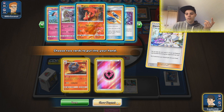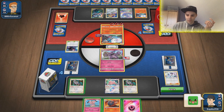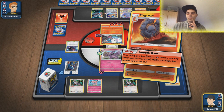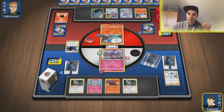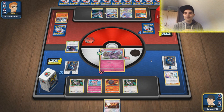Macargo and Snubbull come out. We use Smooth Over to put a Custom Catcher on top as our draw card. All Out! We need to find Lucky Egg and abuse Acrobike with Smooth Over — we don't need to rely solely on Primate Wisdom. We use Custom Catcher for draw, pulling two Energy Spinners. Energy Spinner gets us energy. Acrobike as well. Evolution Incense is a nice card. We can get back Ordinary Rod later with Diantha, so we use Evolution Incense now.